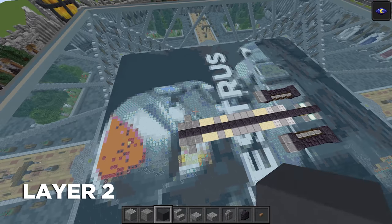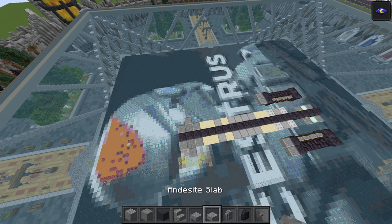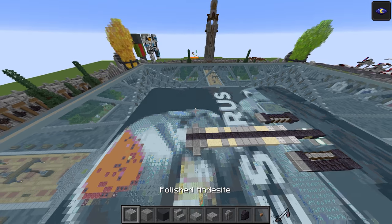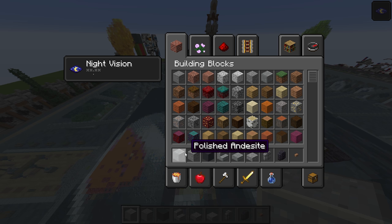Okay, for layer number two, take these materials: we're going to need polished andesite, stone, grey concrete, polished andesite stairs and slab, andesite slab, stone brick wall, polished blackstone wall, and jungle wood. That's one of those natural-looking materials — makes it a little less mechanical, a little more alive looking, which I kind of like about the NR-N99.